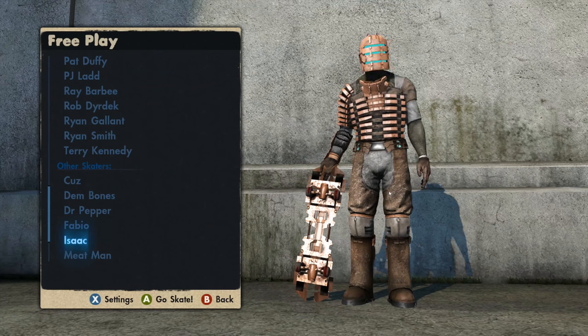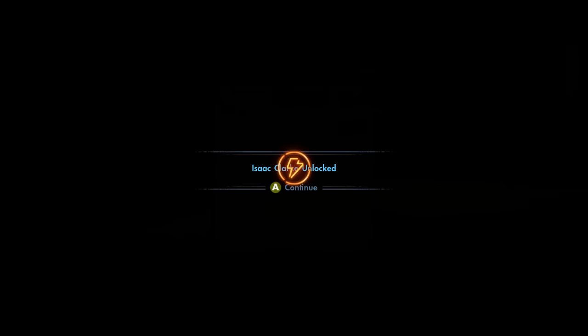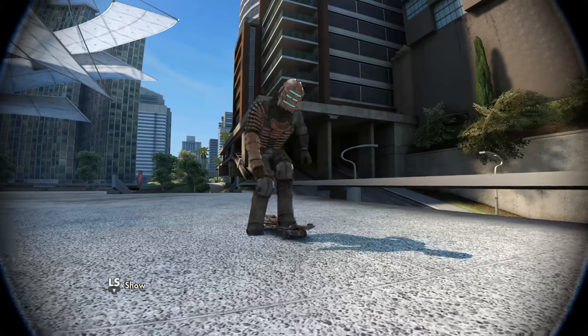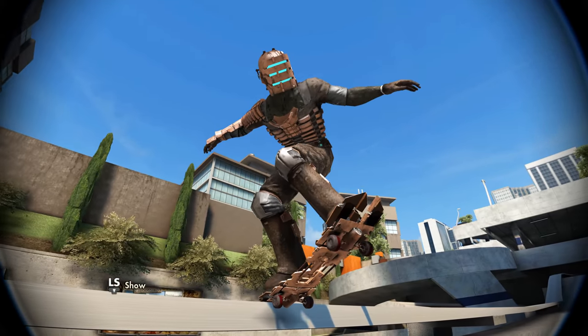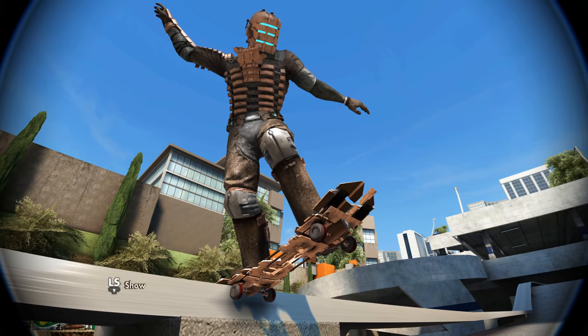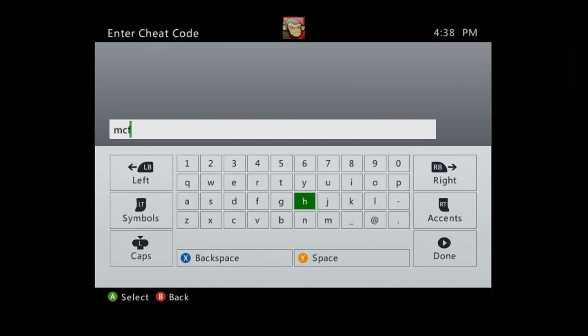Today we are skating with the bonus character Isaac from Dead Space. If you want to unlock Isaac just put Dead Space 2 in the cheat codes. One cool thing about Isaac is he is the only character who has red paint on the bottom of his boots, and it looks like he has red paint on his wheels too. But many people like to hide those wheels by using the McFly cheat to give him a hoverboard, so let's do that for our first challenge.